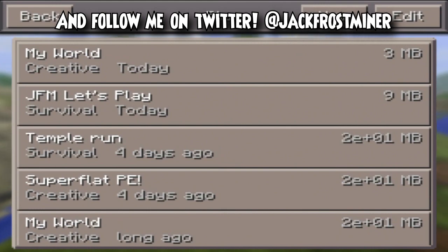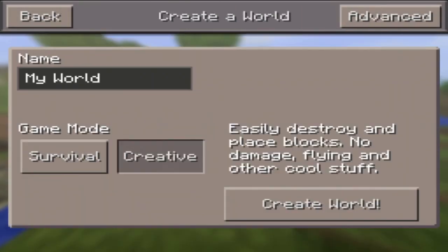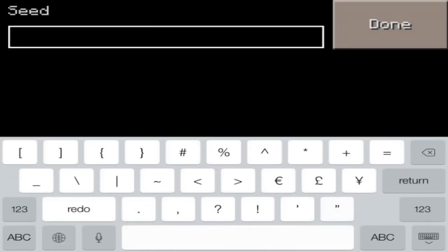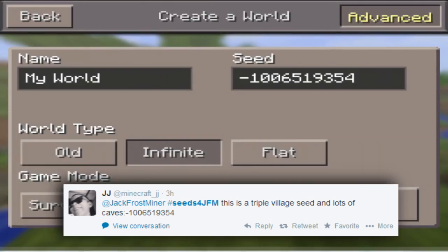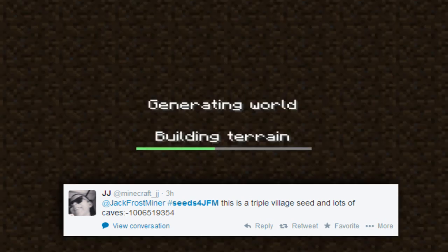It also has loads of caves, as you can see in this tweet. Let me go ahead and delete that world and create the new world. The seed is negative 165 19354 — that is going to be your seed, so you can go ahead and create the world.